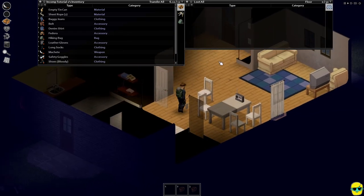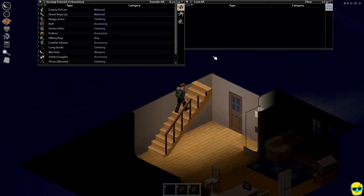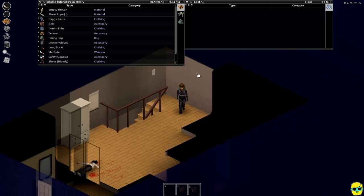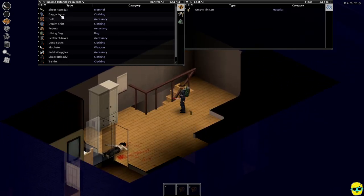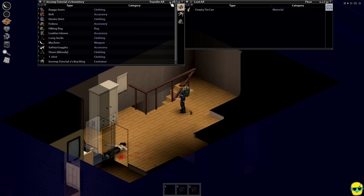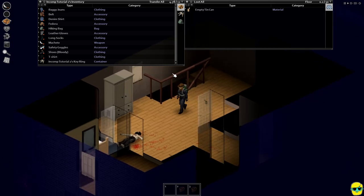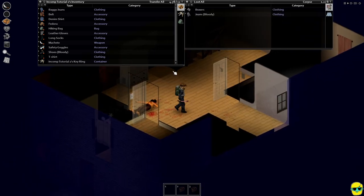Let's go upstairs. We're full. We can get rid of this tin can. This sheet rope, I'm going to put in my backpack — and you can see that just helped our encumbrance. Just by dropping those buckets and shoes, we're good to go.